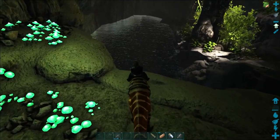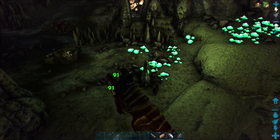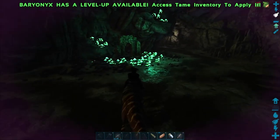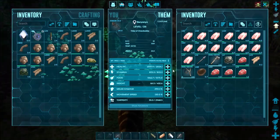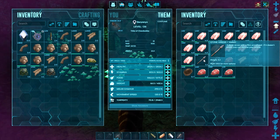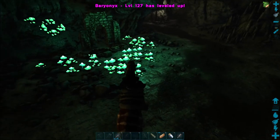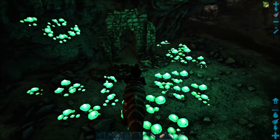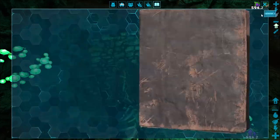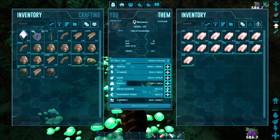The other good thing about a Baryonyx is this big section of water — no problem for Baryonyx, because not only are they amazing swimmers, they are downright lethal in the water. We'll chill for a minute and take that — we'll need it later in the game.